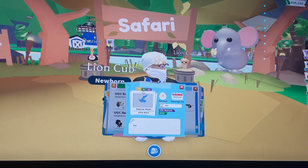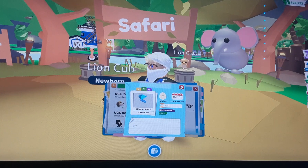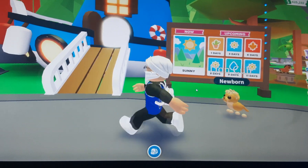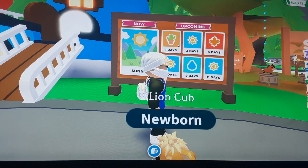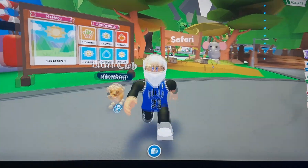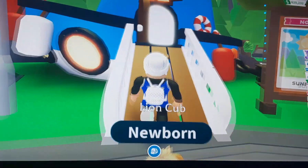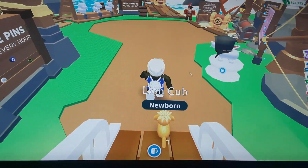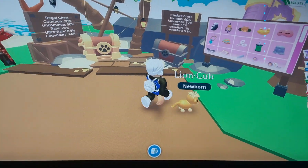Just a reminder, the Glacier Moth is gone now so you aren't able to get it anymore — unfortunately. When you had the time, you had the time. Also, a weather update is coming, which would fit this safari theme because safari and desert combined together basically fit, as you may know.